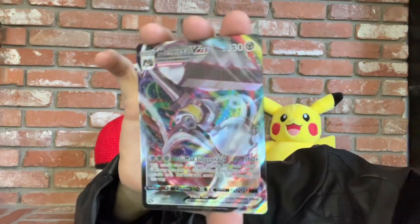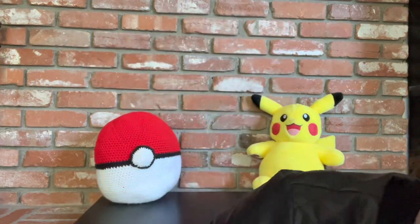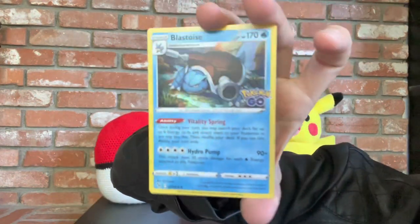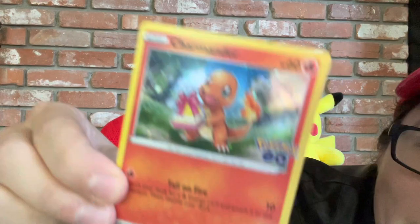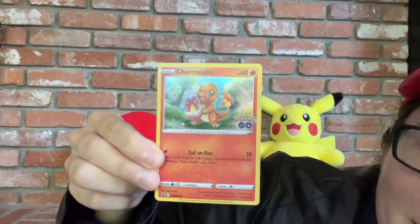Once again, there's that Melmetal VMAX card — you can see all the fun rainbow. Our Holographic Blastoise, a Holographic Venusaur, and there is the Celebration Charmander. Well, thank you all for stopping by and opening up those boosters with me. I think we got some good pulls! Let me know in the comments the best thing you've pulled from that set, and we'll see you all next time.